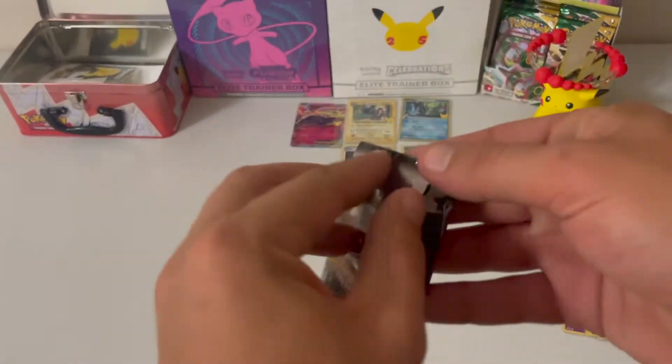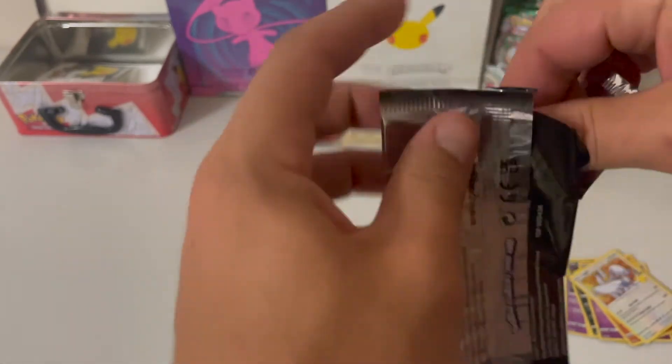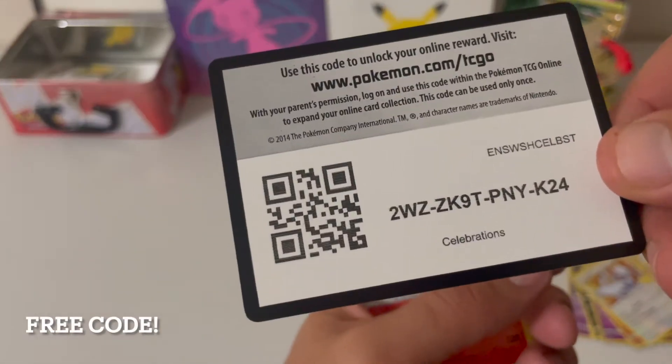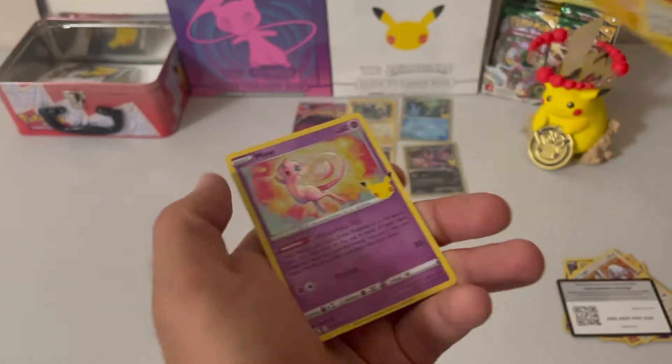Pack number three. Free Coat. We have a Ho-Oh, a Lugia, a Zekrom, and a Mew.